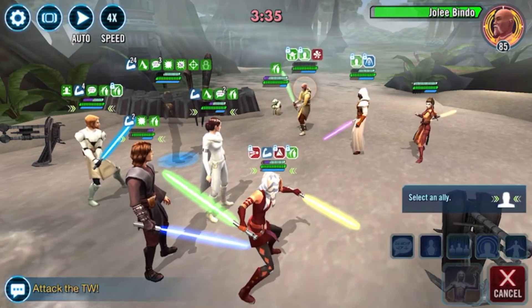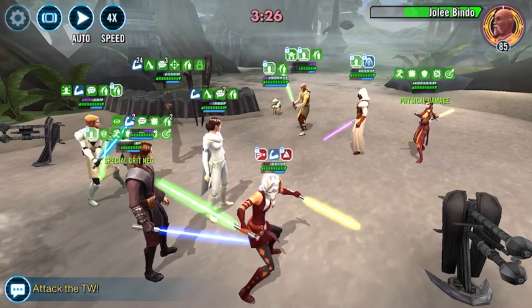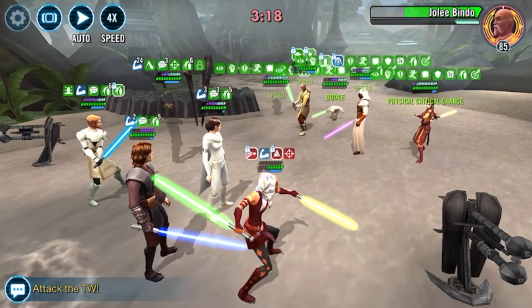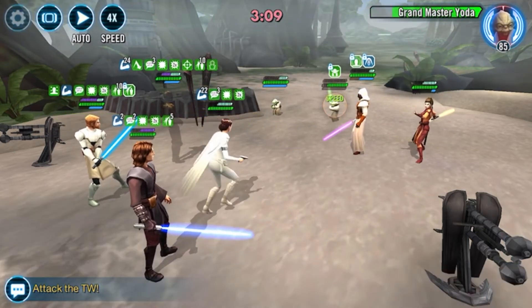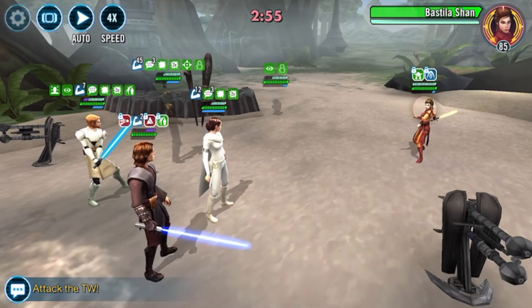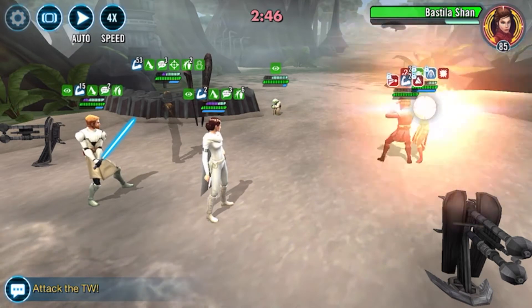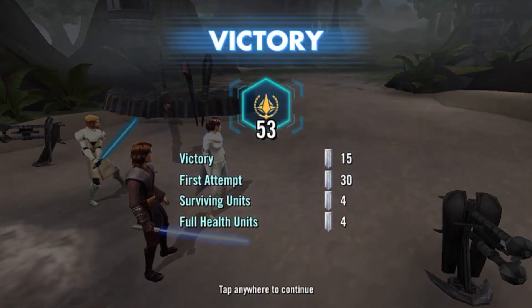Jolie is only gear 12, so I should be able to take him out before he gets a revive off. Not ideal, but there goes Jolie. I'm not getting anything clean today. But if I can take out both these squads — my opponent has already stumbled a couple times on mine and gotten stuck. I don't know if he'll come back and attack more or if he's just done. So if I can full clear or get close to full clear, I'll be happy. Pretty terrible at 53 banners, but the fact I didn't have to use my Dark Revan squad makes me happy.